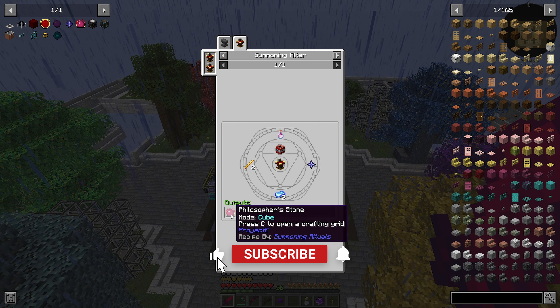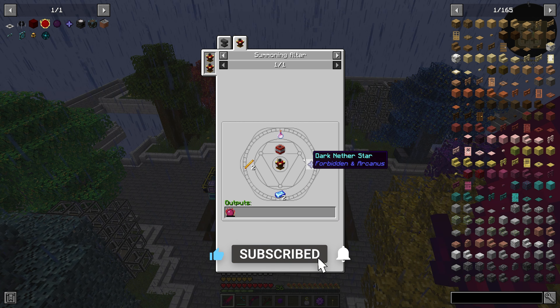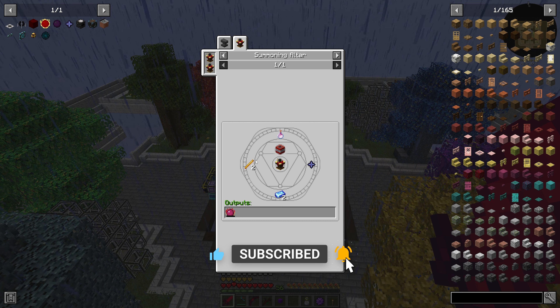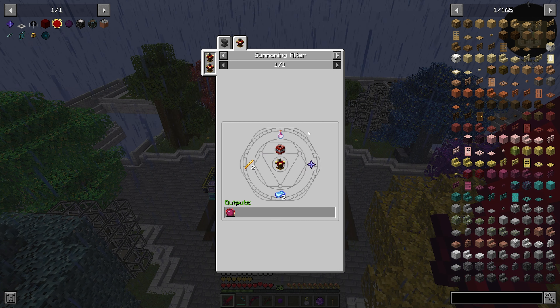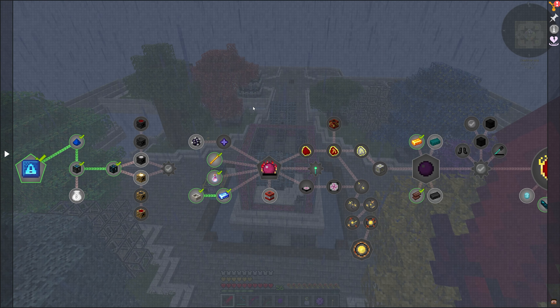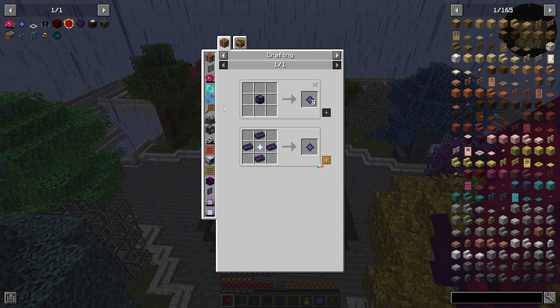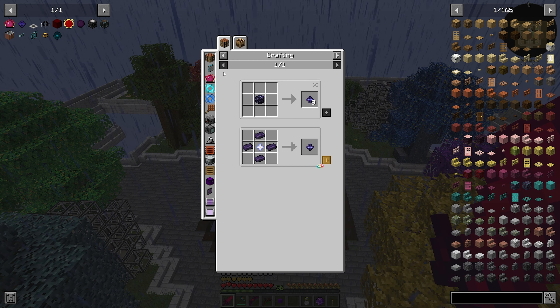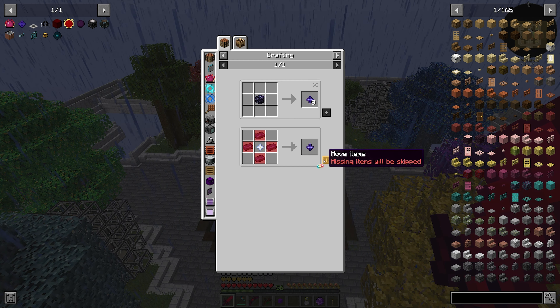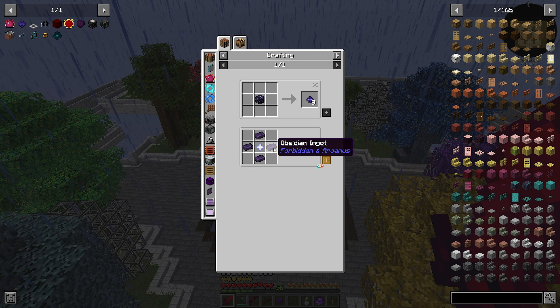The summoning altar is where we're going to be crafting our Philosopher's Stone, and we need a few things, most of which we actually have. The only thing that is new to us is going to be this dark nether star. So we need to make dark nether stars, which are made from obsidian ingots from Forbidden and Arcanus.